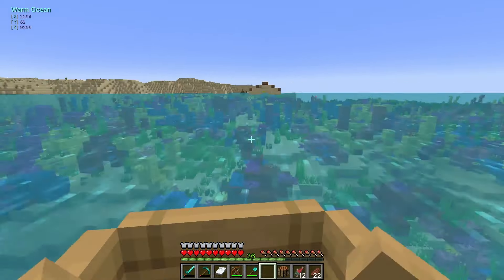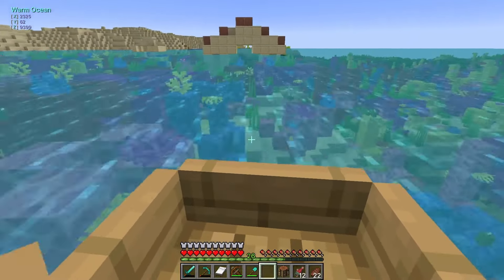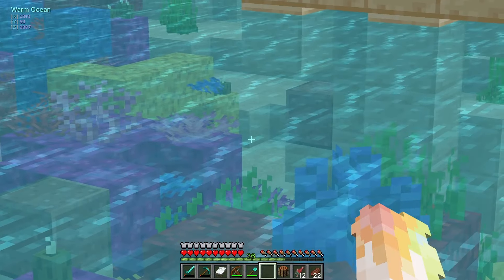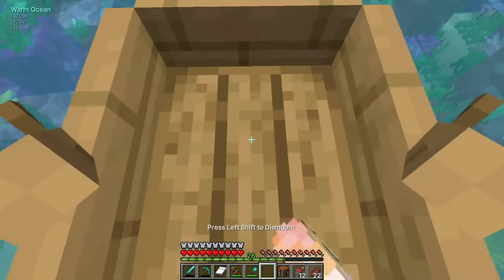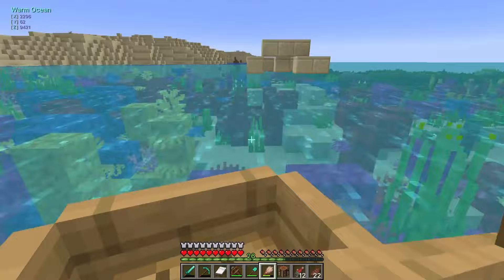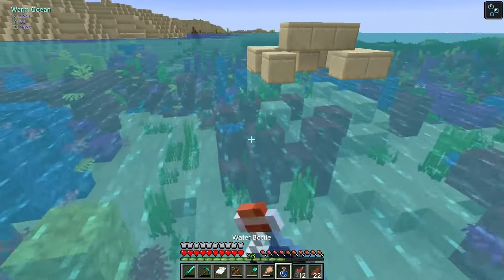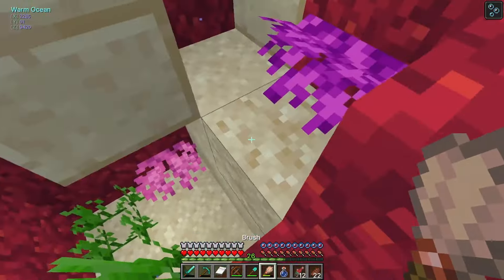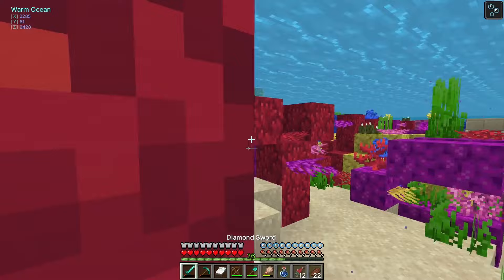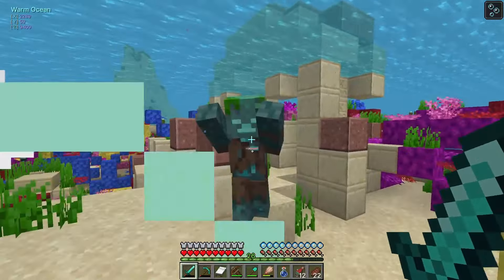This might be what we need, but there are drowned and that scares me. I see suspicious sand over there — let's go over there. I'm going to have to fight drowned while doing this. Good thing is we got some water breathing, so we will go ahead and do that. Here's to finding some sniffer eggs. That's not a sniffer egg — that's an iron axe. Can you frick off? I have spent too long trying to find this for you to ruin it for me.